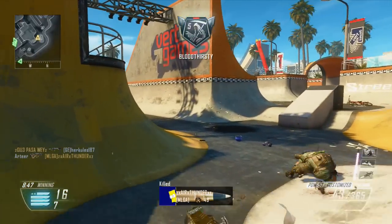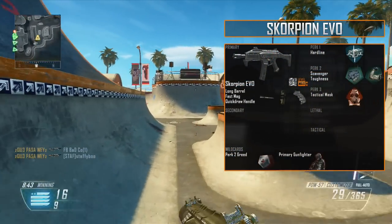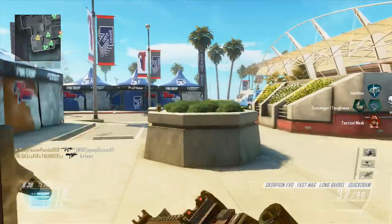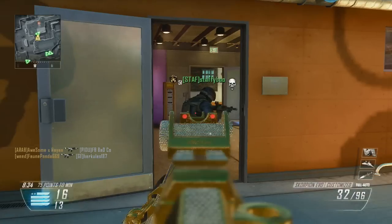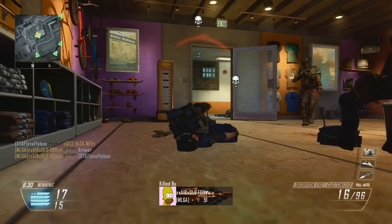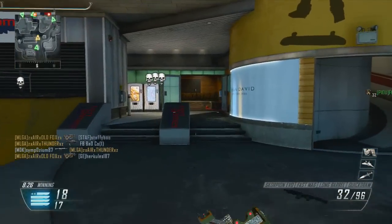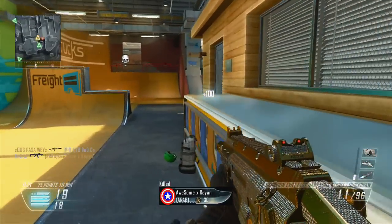The class setup should be on screen right about now. It's the Scorpion Evo with the long barrel, fast mags, and the quick draw handle. Wild cards: Perk 2 Greed, allowing you to have a second perk 2, and also the wild card Primary Gunfighter, allowing you to have a third attachment. My perk setup is: Perk 1 Hardline, my two Perk 2s are Scavenger and Toughness, and my Perk 3 is Tactical Mask. In this video I'm going to be explaining why I use these perks and attachments.